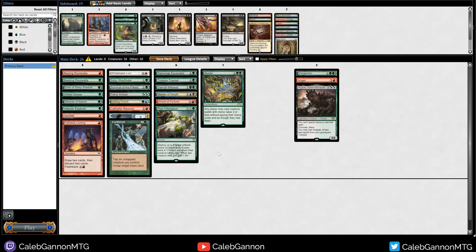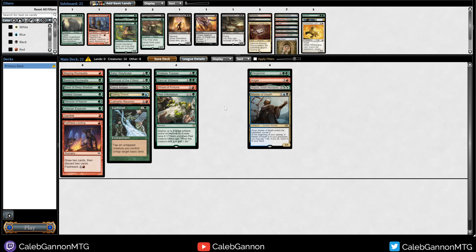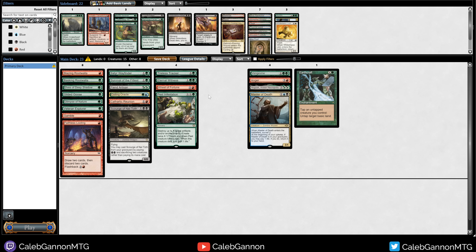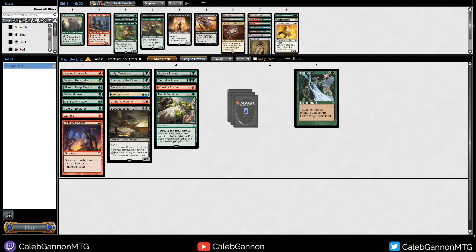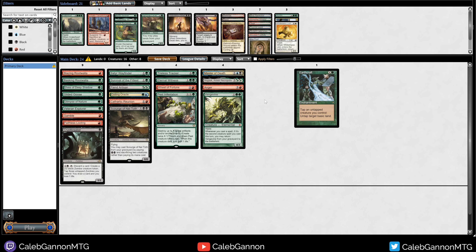Chatterfang is a no-go. I think I like Cathartic Reunion with Master of Death. We have Earthcraft and Wheel of Fortune — Earthcraft plus Pest Infestation is pretty good. These all effectively cost zero. My curve is looking a bit better. Beck and Call with White Mane Lion just makes things really easy. What happens if I get rid of Aluren? I have Glimpse of Nature. Beck and Call plus Pest Infestation is pretty good too, I think I'll keep it. Ramunap Excavator is pretty weird here, I can cut that. This version of the deck might be better — I'm going to think about this. This deck is wild. I love this cube so much because there are like three different ways I could build this deck and all could be interesting.